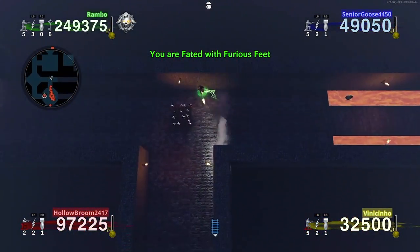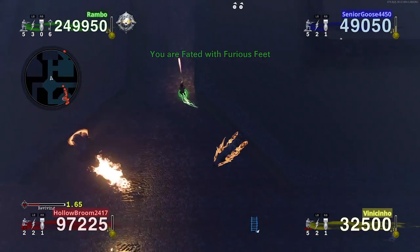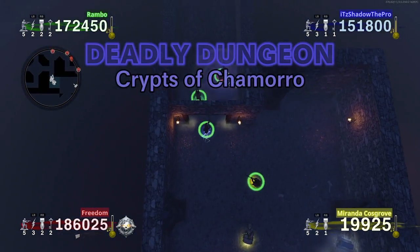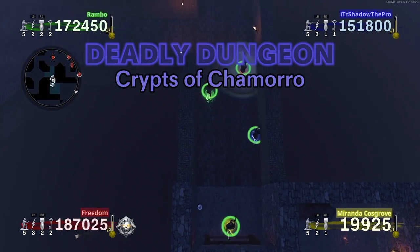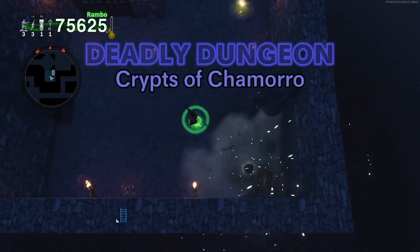It's also worth noting that if there's a Furious Feet stone in one dungeon, then that fate stone cannot reappear in subsequent dungeons for that specific match. And finally, if you are super lucky, you can find a maximum of three Margwas in one specific dungeon. Likewise, it is possible to receive up to three Dark Crypts in a specific dungeon as well.